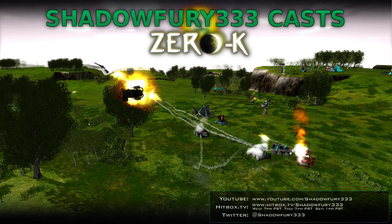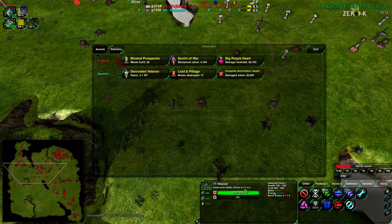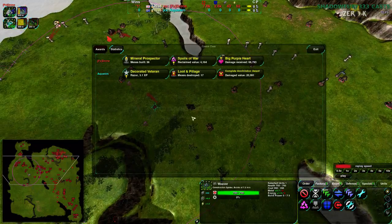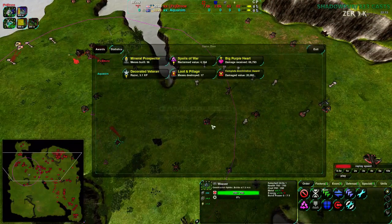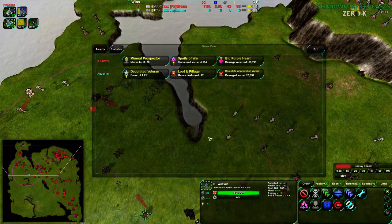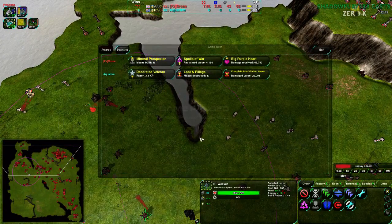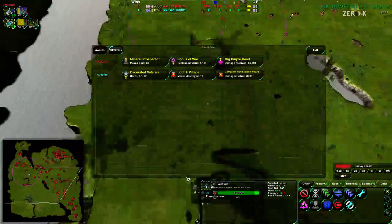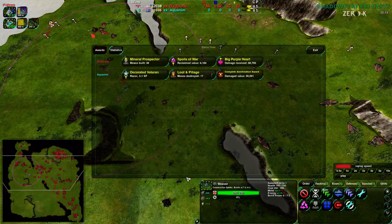Someone in the chat is pointing out that Weavers actually have 7.5 build power — I forgot about that, but they are on par with vehicle constructors. Which means that when it was the Commander and Weaver together, it was actually 22.5 metal per second, not 24. And when it was the 4 together, that wasn't plus 20 — that was plus 30 metal per second for a short period of time. Going spiders was a huge boon when it came to reclaim, and being on the defensive and then pushing back with a reclaim-powered economy.